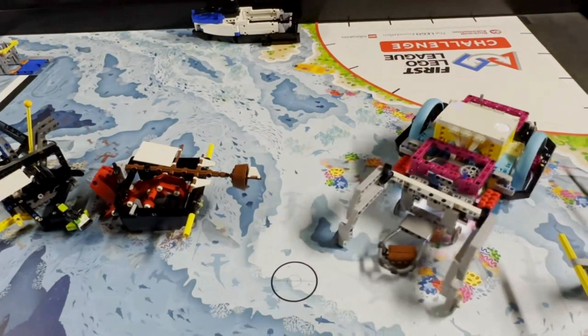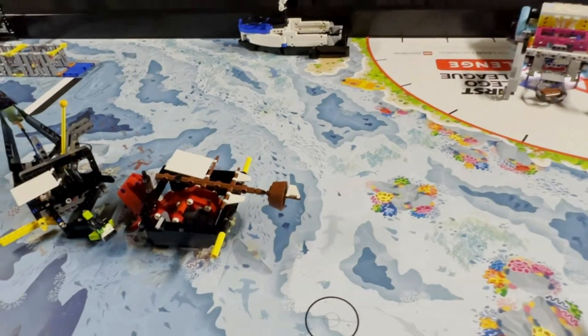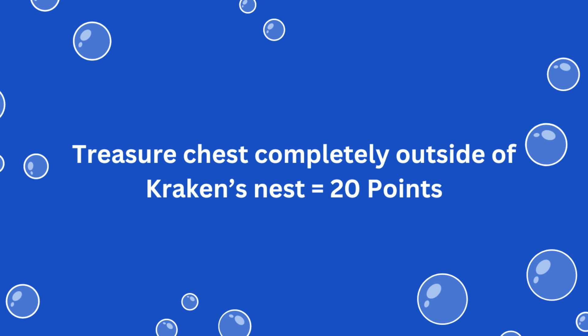Before the mast is raised too much and the Kraken's arms fall down, the robot drives backwards. The rubber connectors provide enough resistance to pull out the treasure chest and guide it back to the home area. For solving this mission you earn 20 points if the treasure chest is completely removed from the Kraken's nest at the end of the match.